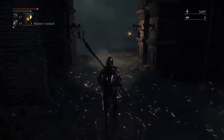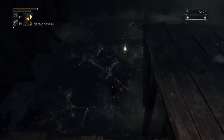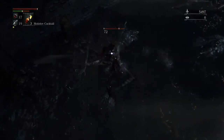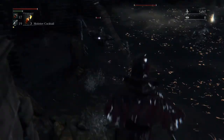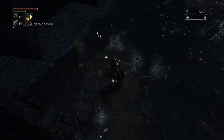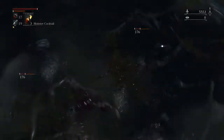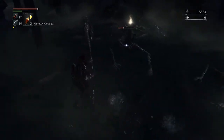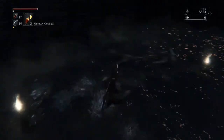This is part of the sewer that intersects with another part I'm going to show you later. The other way has a special item — free hunter clothes so you don't have to buy them to equip, and they give you more defense and resistances. I'm going to cover that in the next video.